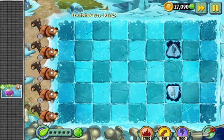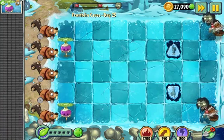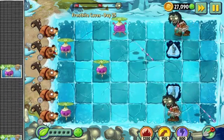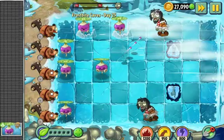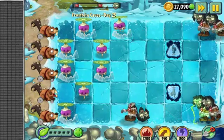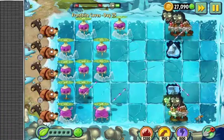Aw man, I might have wasted my Torchwood. I didn't know if it would be one of those levels. I don't even know what these levels are called or what Rotobaga does. I guess she's sort of like a Star Fruit, except she can only shoot in four directions and not five. Wow, there are a whole lot of zombies.